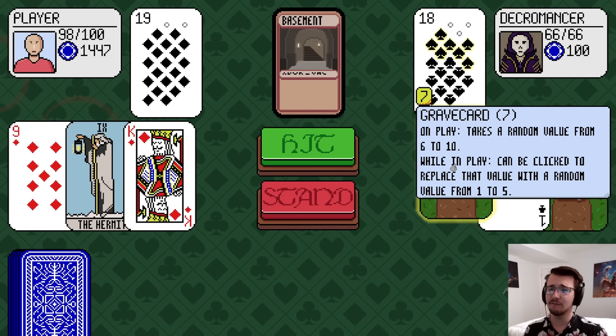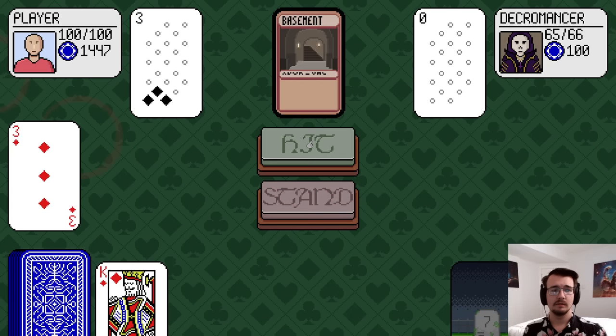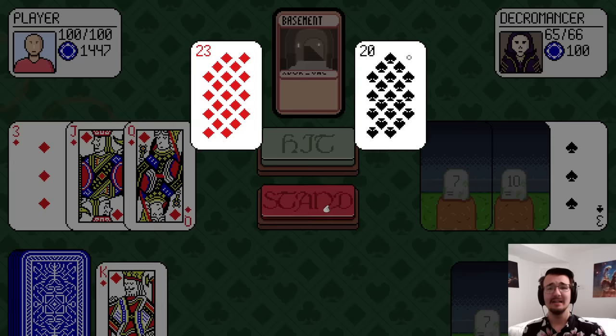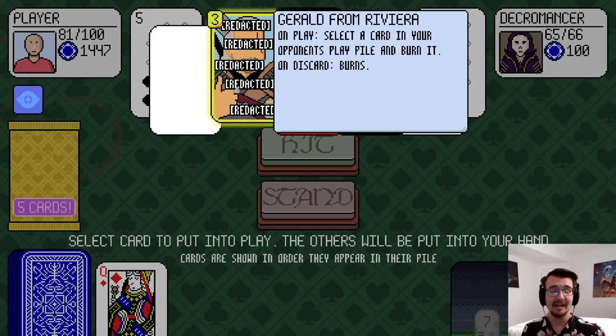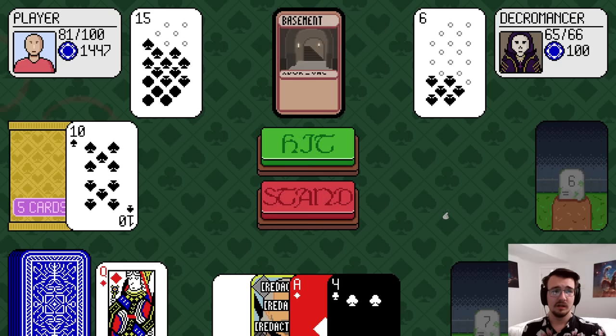This card takes a random value from 5 to 10, and it can be clicked to replace that value with a random value from 1 to 5 — how versatile. I got to 13, I gotta go for better. 23 — ouch. I just healed up 2. Gerald from Rivera: on play, select a card in your opponent's play pile and burn it. I'll just take a 10 of spades because the rest seem more versatile.